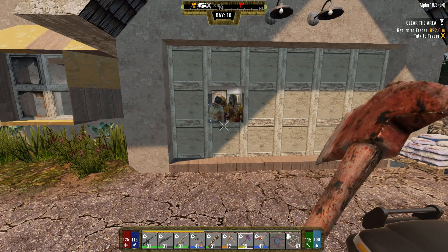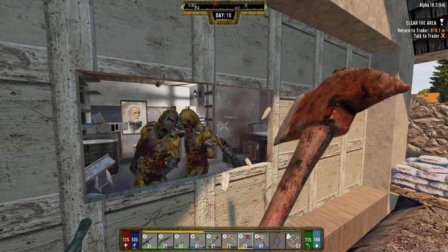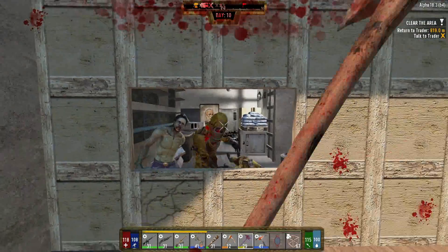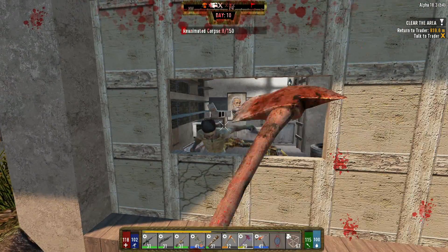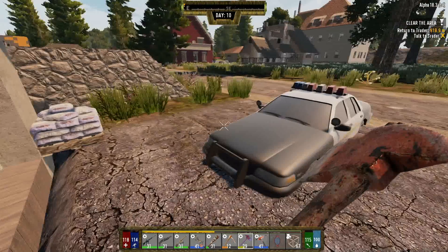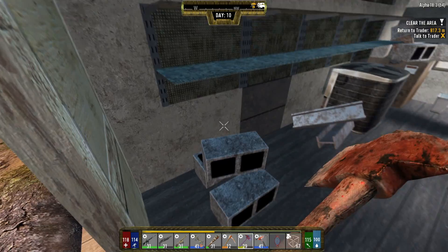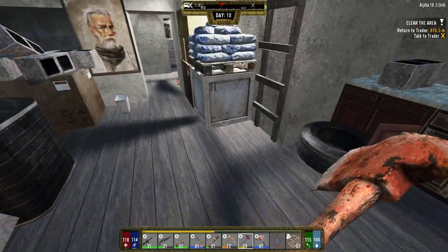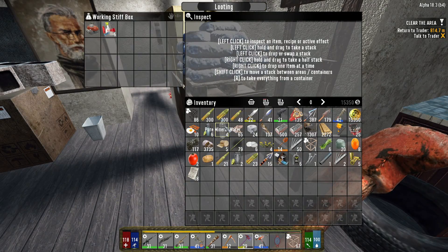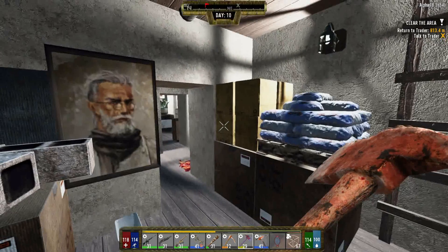Oh boy, that's a lot of zombies. Let's start on these guys. I'm hoping they'll drop some hazmat suit parts. I think all I have are the gloves and the hood so that kind of sucks. Come on — give it to me! Garage storage — come on, welding torch!